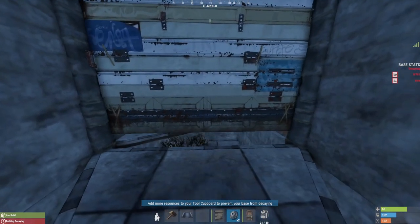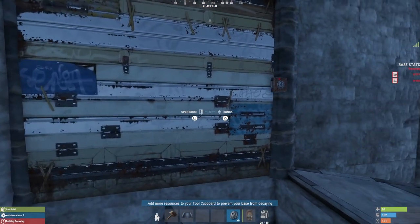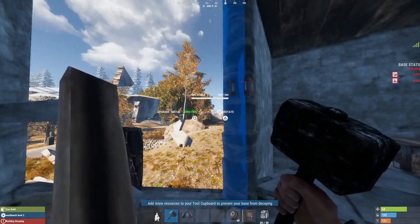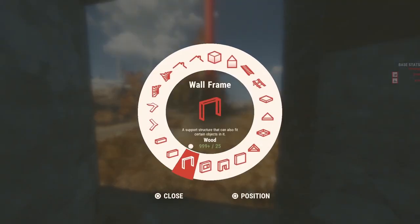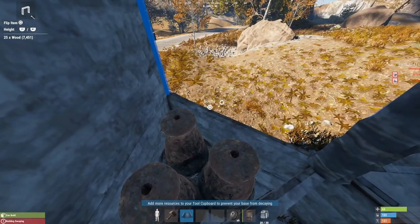And get some garage doors down. This is the reason you'd leave your door frames as wood — you'd now pick them out and make sure they're all garage doors when you're about to expand or after you've expanded.